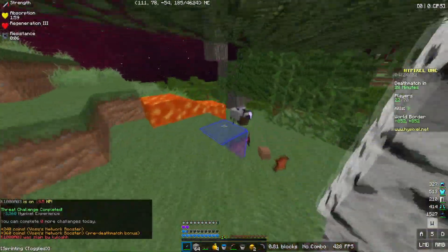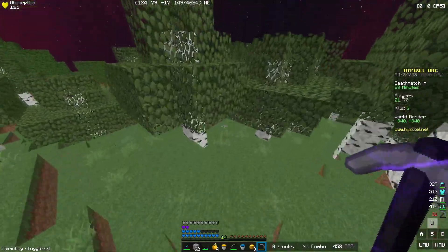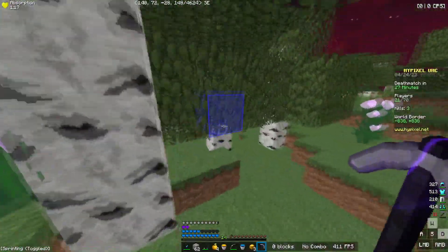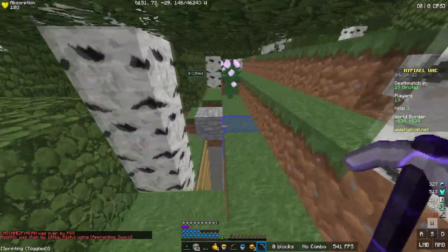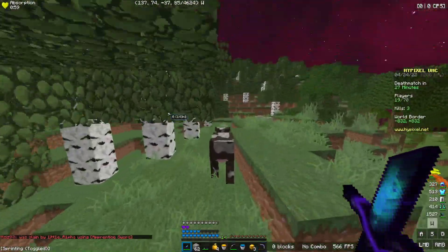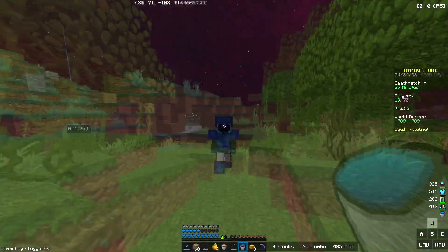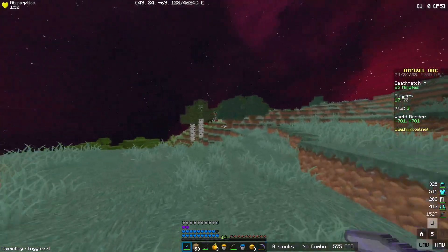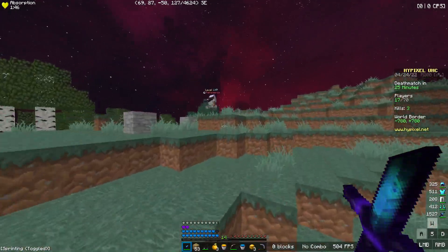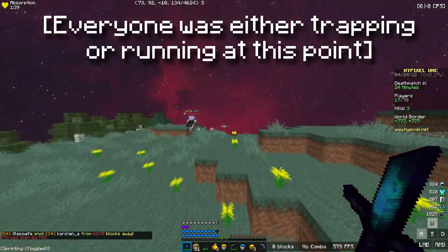Oh you messed up. There's another kid over here — this could be a really good clean. Actually I think one of them is trapping. Yeah, that's a nick. I don't want to fight on a trapping nick — this kid is giving me really big trapping vibes. Do you actually want to fight now? You're a little too late if you're full iron just now surfacing to fight other full irons. Looks like he is not interested in fighting.